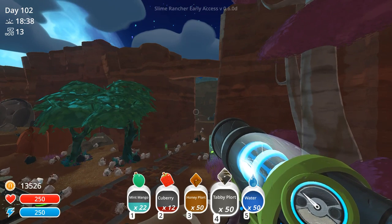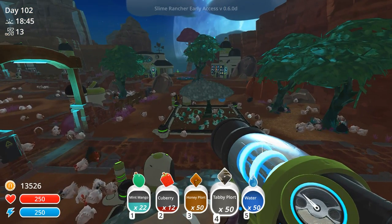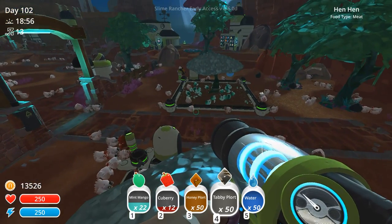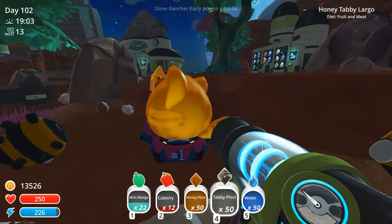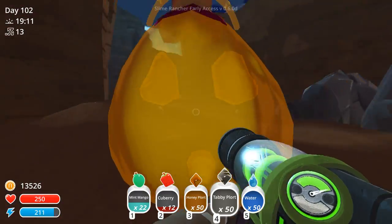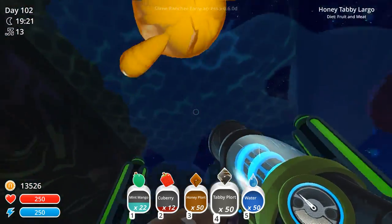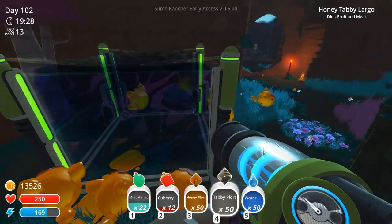We're moving honey mint over to the moss blanket apiary — which is what we call it since we have so many honey tabby largos over there — so that he can hold court with the other honey tabby largos. I can turn one of the trees over there into a tangle slime holding facility to play with those tangle slimes. Honey mint just ate a hen hen on the run while I'm carrying him! I can't believe it — honey mint I love you too. Three cheers for honey mint!